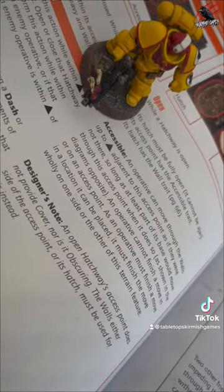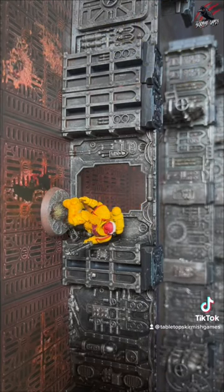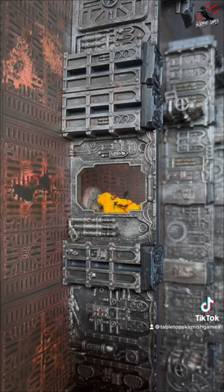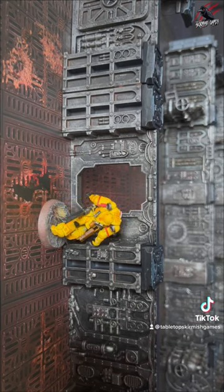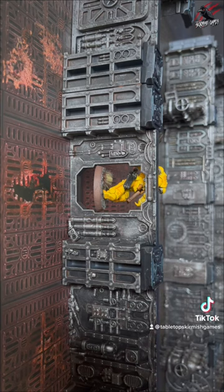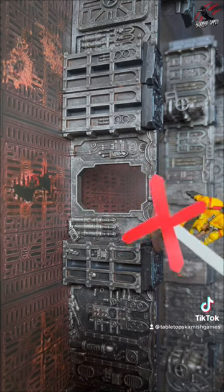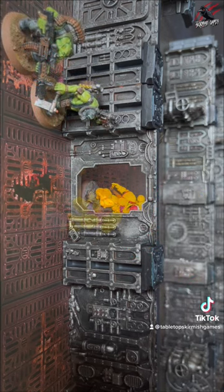Let's have a look at accessible now. An operative can move through the walls up to and adjacent to this access point as if they were not there, so long as at least part of its base would move through this access point when it does so. An operative cannot finish a move in or on an access point. As an operative must finish a move in a location it can be placed, it must finish the move wholly on one side or the other.